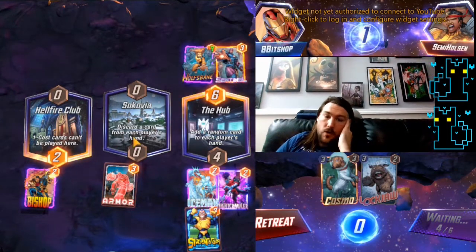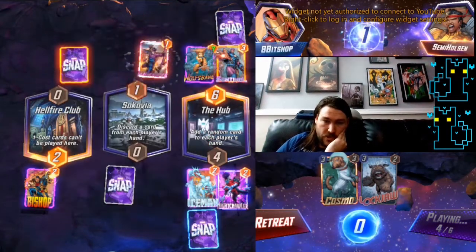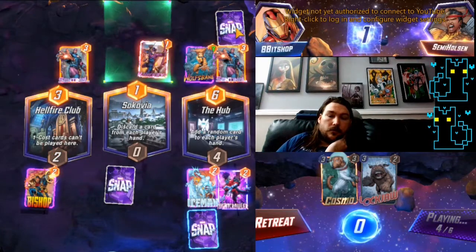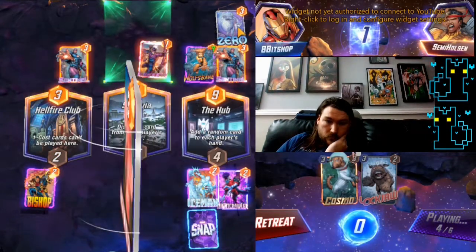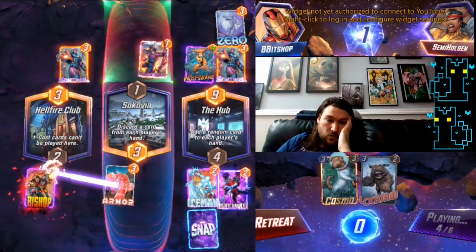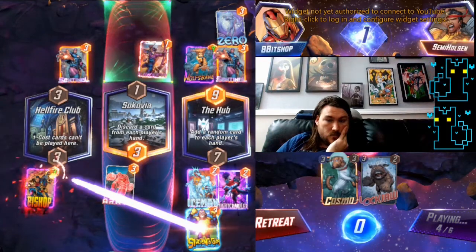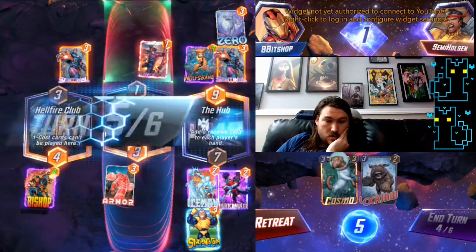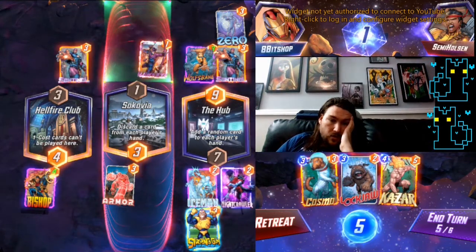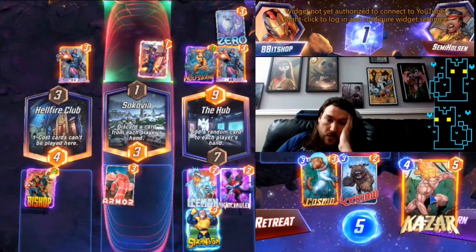Nova will not work here, and then we'll set up Cosmo here next turn in case they're going for an on-reveal strategy. They're playing some type of zero abuse. It is what it is — I'm just going to have to go for the more aggressive play to try to keep Strong Guy in line.